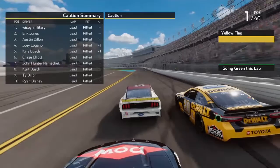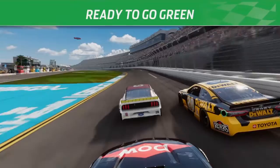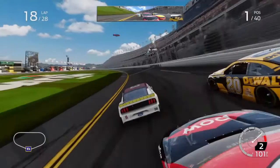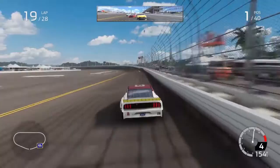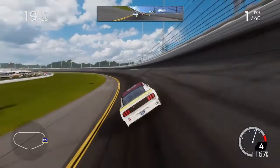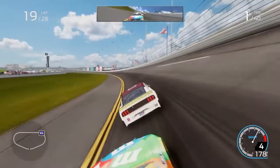Kyle Busch loses one spot. Green flag back in the air, 10 laps to go here at Daytona International Speedway. I will put up the block on Eric Jones. Kyle Busch is immediately going three wide — a dangerous move to do at the start of the stage. I think he did get a push from John Harden.